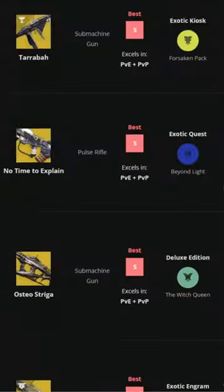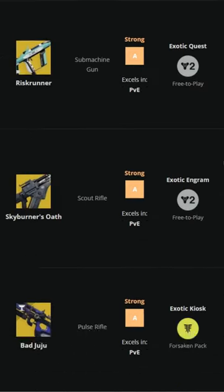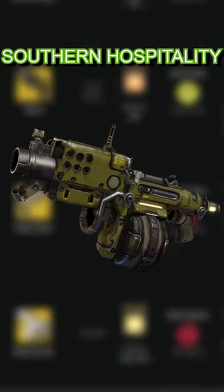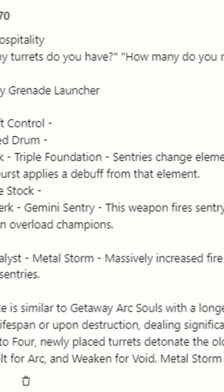You have to think that Bungie has got to be running out of exotic ideas soon, right? Well, might I offer another? Introducing the Southern Hospitality, an exotic heavy grenade launcher from Worf on our Patreon, with a unique take on a zone-control heavy weapon.